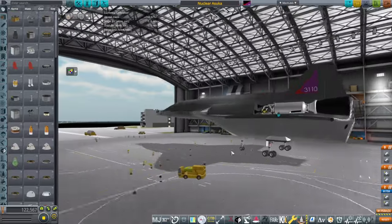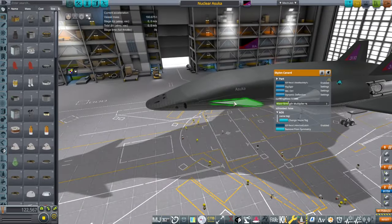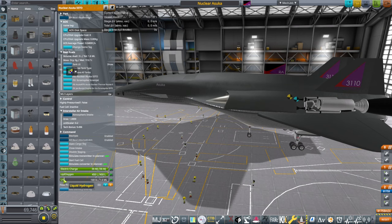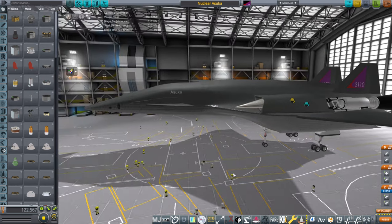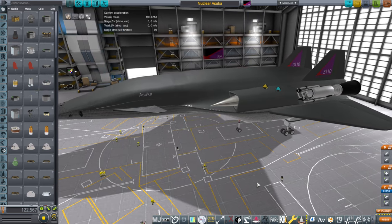I have added canards from the Skylon — just the Skylon canards. I decided to put them on to pull the center of lift forward. However, we have to be careful because as you can see they're getting very close when we are empty, so we need to worry about that.